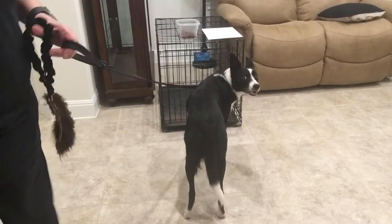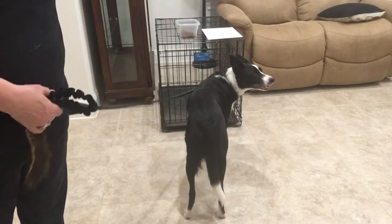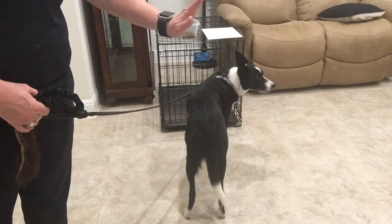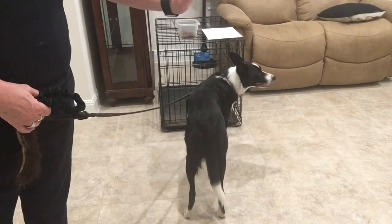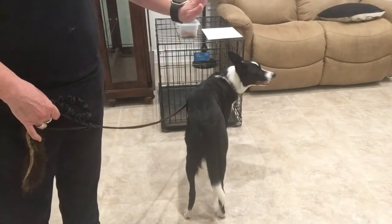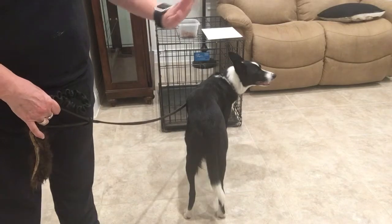This game is crate games, where we're going to teach the dog that when we put our hand onto the crate or the latch, it will always mean that they are to move into a sit. We're going to shape this by allowing the dog to make a choice, and you're going to need to have some patience in doing this for certain dogs.